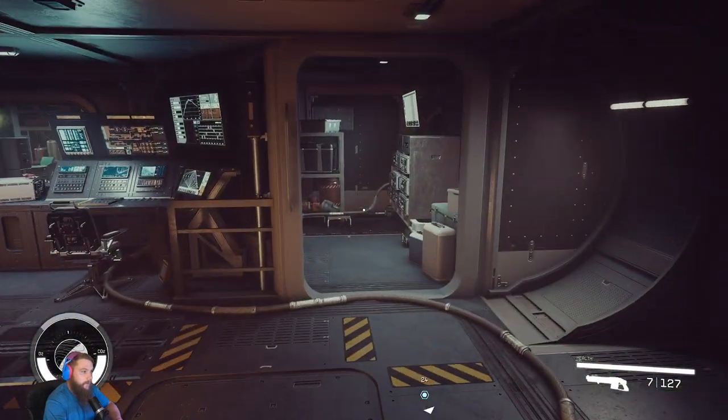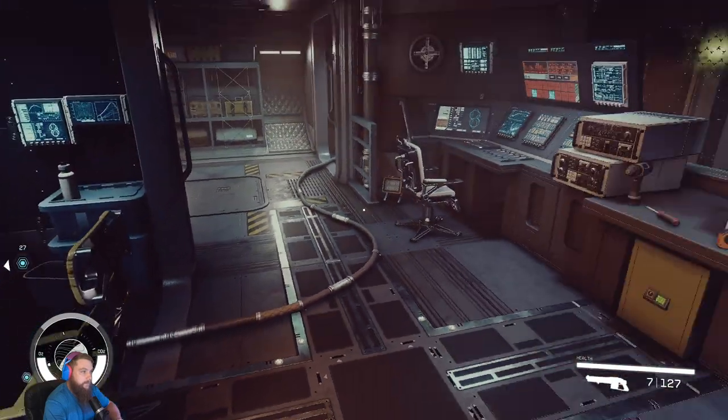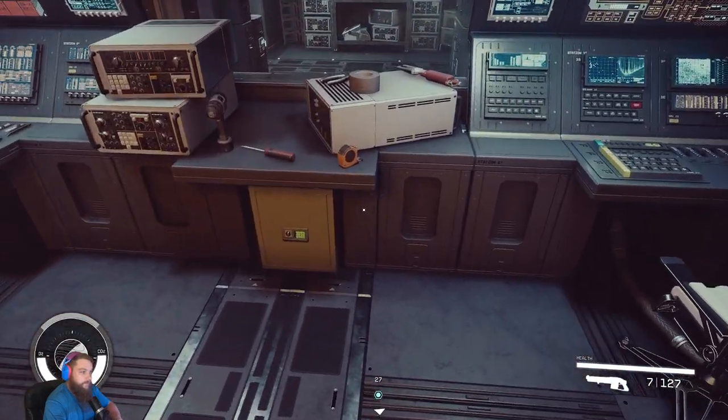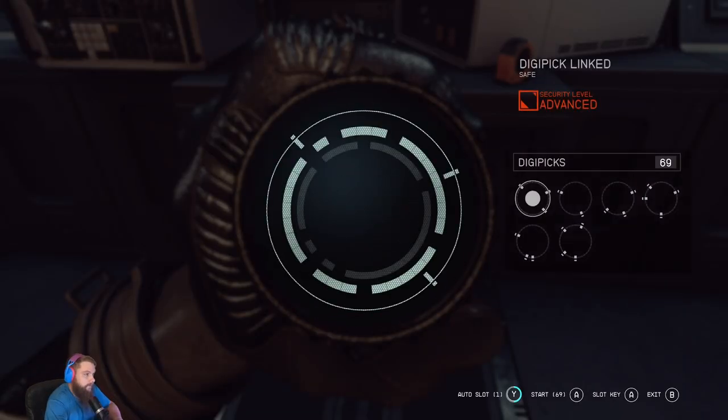So back from the cockpit, we went right before, so we're gonna take a left this time. Here's another sitting area, two more chairs. There is a safe that I did not know was here — let's unlock that. We need six picks but we don't have six.